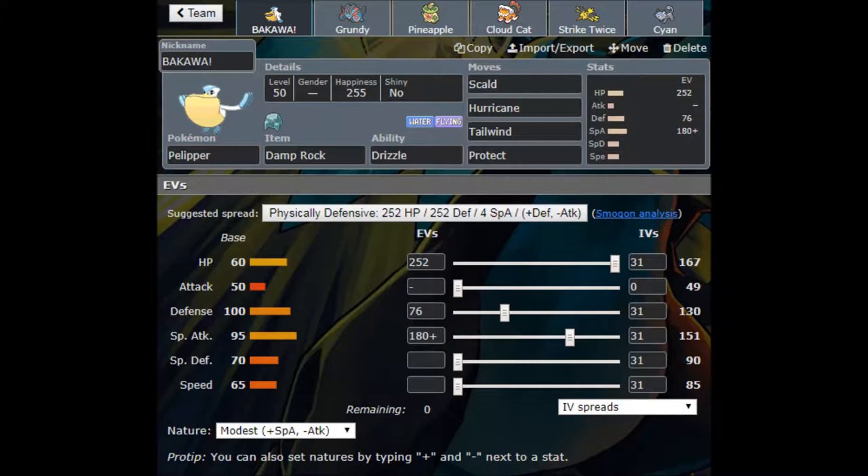Our Hurricane on the hurricane team is our Bakaw. With the Damp Rock, Drizzle is its ability to set the rain. It's called Hurricane Tailwind Protect. I made a 40-minute video about how important Tailwind was on a sun team — equally as important on a rain team. I actually have two Pokémon on this team made to set Tailwind to get that speed control down.